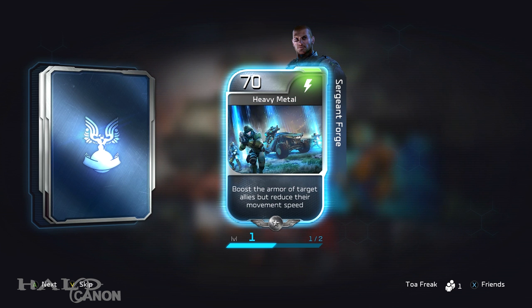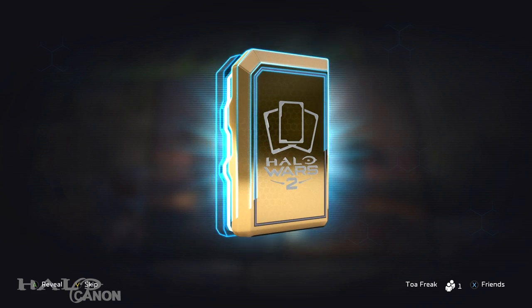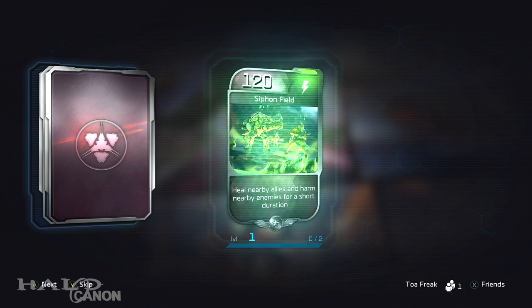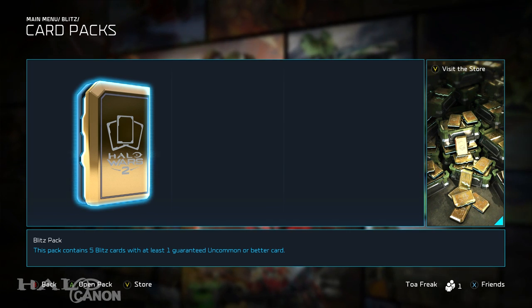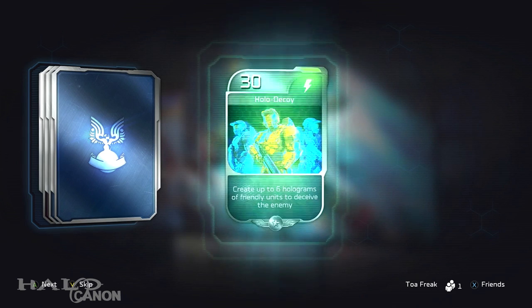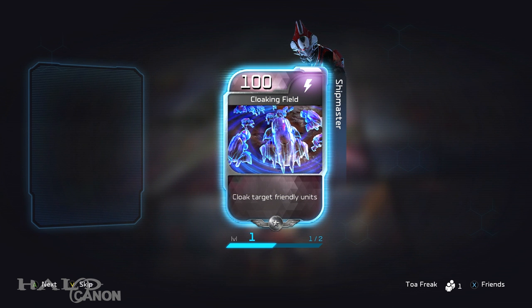Heavy Metal — I'm going to be interested to see what other leaders they have. Their Eradication — nice. More nightingales, those are really useful. Siphon field — that was a good ability in the beta. Glassing beam yet again. Combat salvage. And last pack — let's see what we get. Holo decoy, pelican transport — never really used that one either. Double time boost for speed movement — pretty cool. And another cloaking field. There we go, that's all the packs.